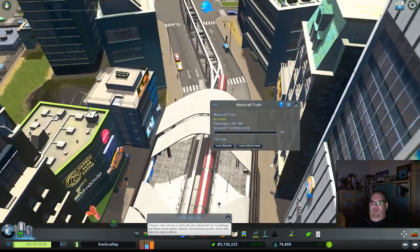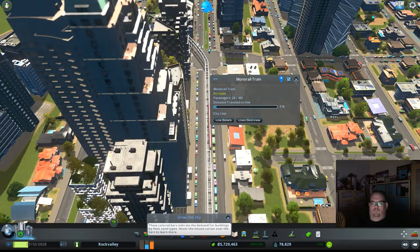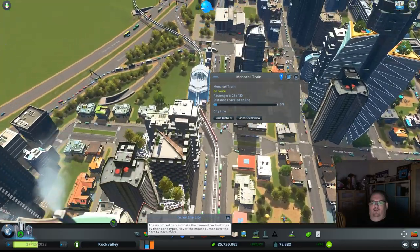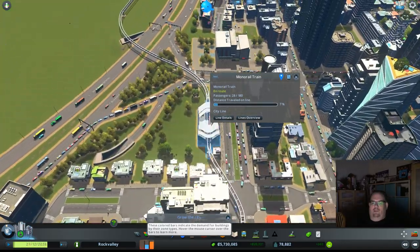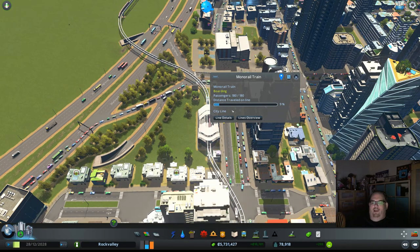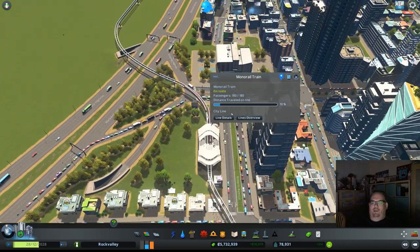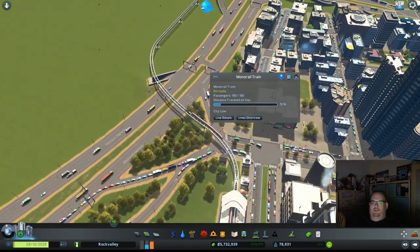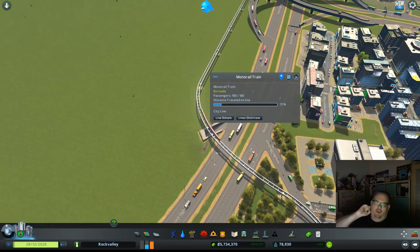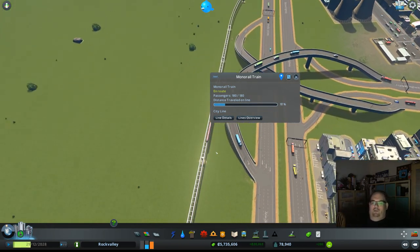Let's spin around and follow it going the other direction. Building these is a little bit difficult — I couldn't get the station to actually build on top of the road. I didn't want to jeopardize the grid of my city over just putting a monorail station, so I put it next to the road. The other stations are all on the road because I was able to build those before I built the monorail.